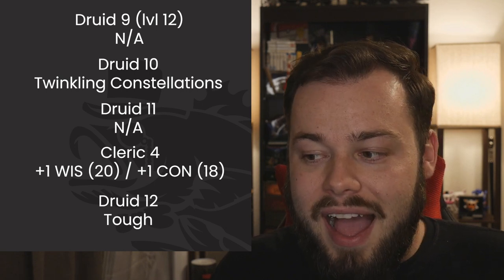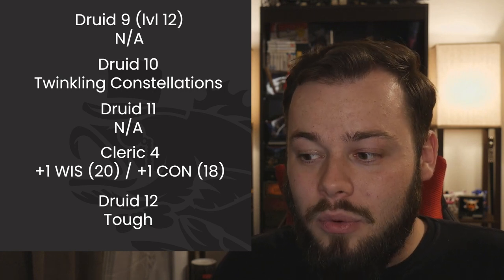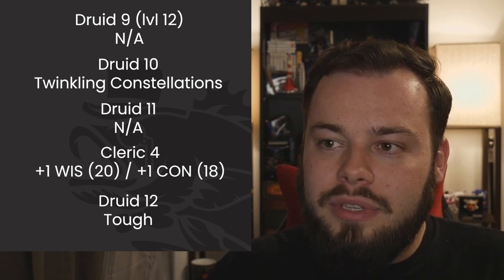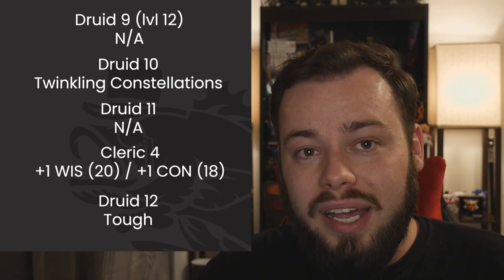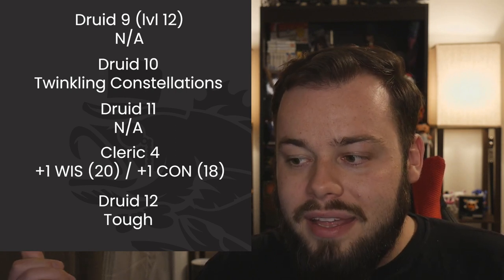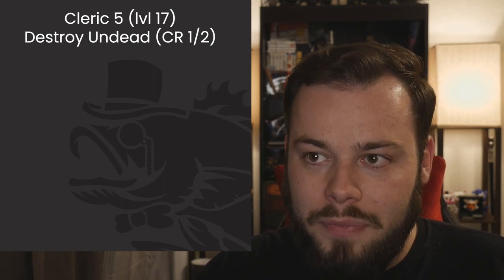At Druid 12 we take the Tough feat because you can never have enough HP. We want to be tanky at these late levels, and Tough is one of the easiest ways to accomplish that — especially once we get Full of Stars at Level 14. Back to Cleric: at Cleric 5 we get Destroy Undead up to CR 1/2, which we'll probably never use at this level, and the more important Beacon of Hope spell.